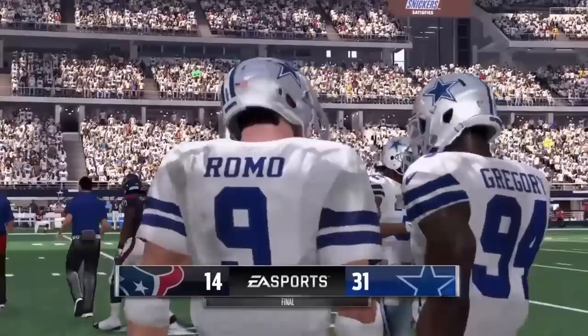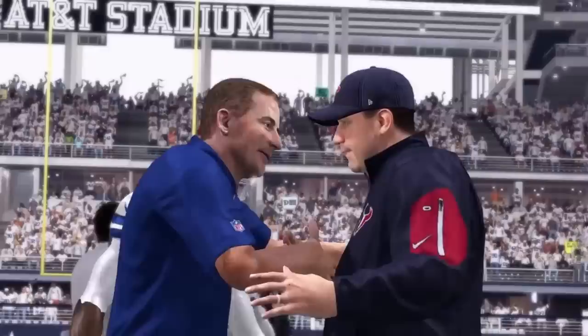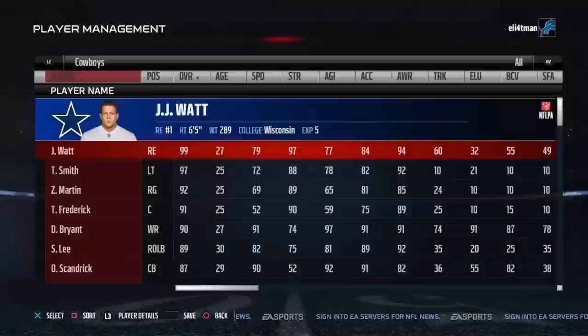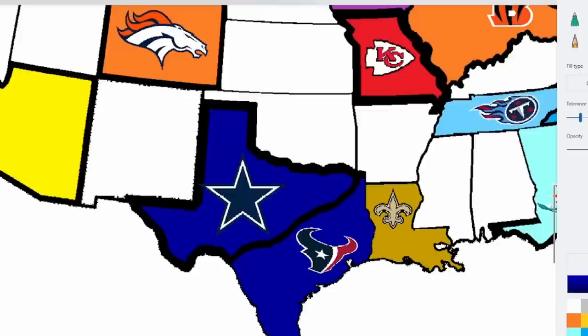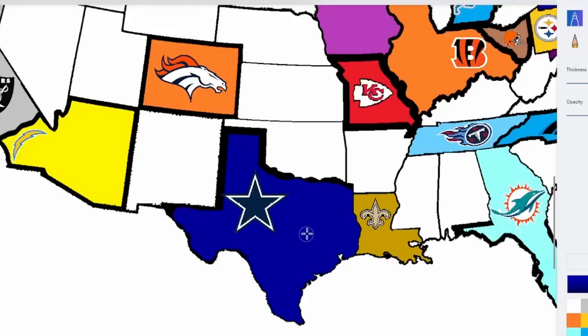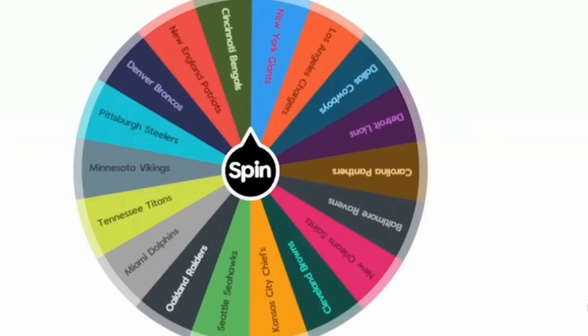The battle for Texas — not really a shock — the Cowboys win 31 to 14, dominating. JJ Watt is on this Texans team, so he's obviously going to Dallas as a 99 overall defensive end — you can't say no to that. This happened in the last imperialism video too. Dallas Cowboys take the entire state of Texas. I don't know why the Texans wanted this fight — they tried to take the Gulf of Mexico first and then lost to the Cowboys.